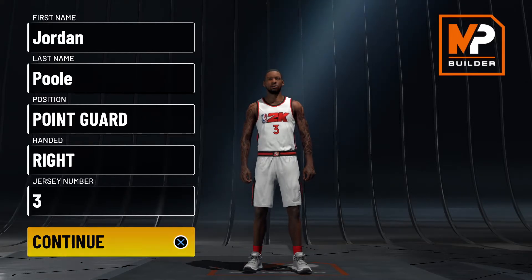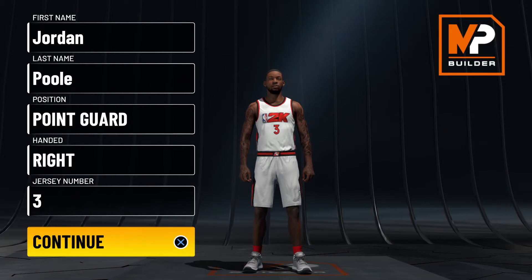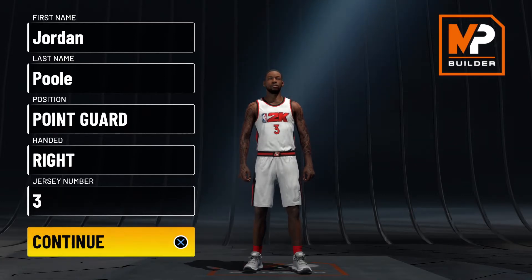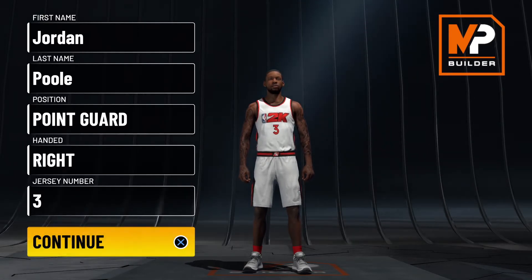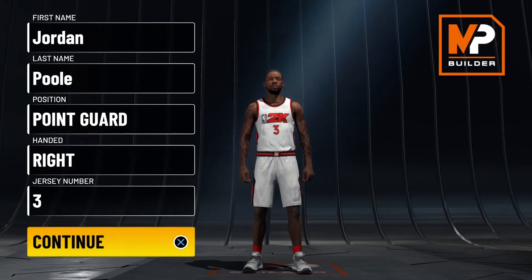Jordan Pool is 6'4", 194 pounds, wears number 3, shoots right-handed, plays PG/shooting guard for the Golden State Warriors. Right now he's only an 81 overall. I expect, with the way he's played at the end of the season and going into the playoffs — his first game he went absolutely nuts — I expect Pool to get an update. If we're lucky we'll get one in the middle of the playoffs, but most likely 2K being 2K they probably won't update him until 2K23.